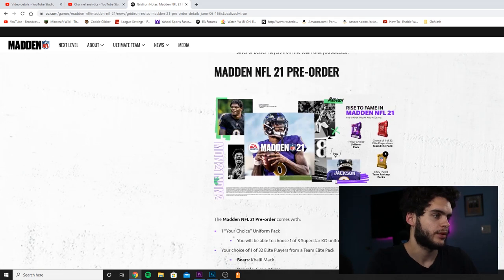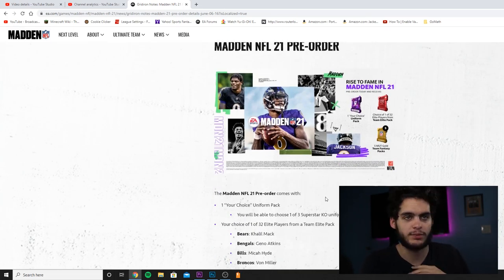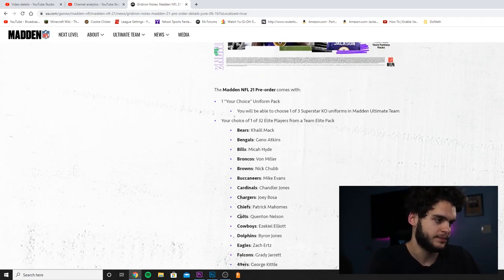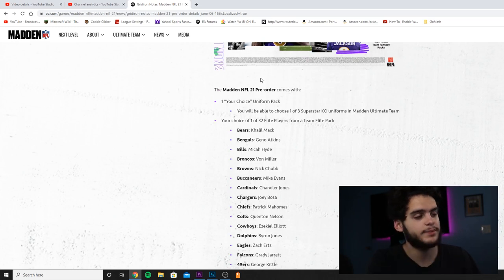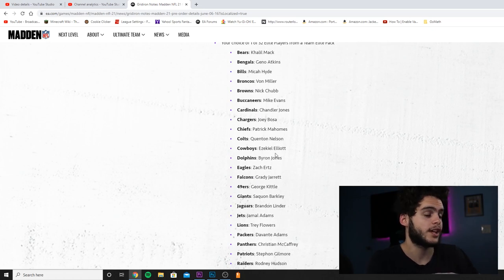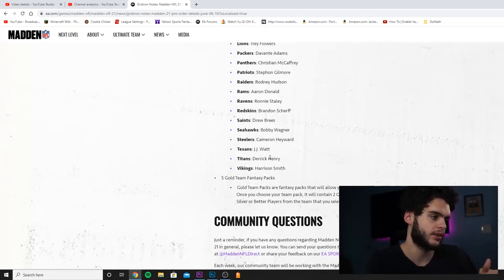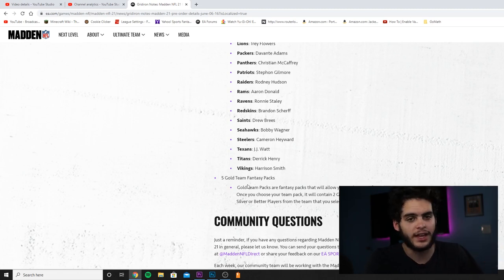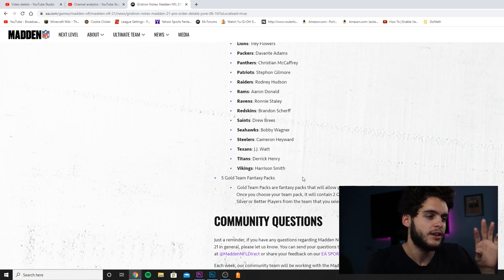Here's the Madden NFL 21 pre-order base edition — basically just buying the game. It comes with one uniform pack where you choose one of three superstar care uniforms, and one of 32 players. Don't get too excited over this — these players typically aren't the best. They're all usually the same overall, like base 80 overalls. They're good, but don't look at the name and think you're getting a stud. You also get five gold team fantasy packs where each time you click them you pick one team. Last year the Cowboys were a good pick because they have the most base elites.